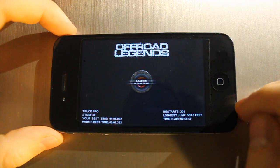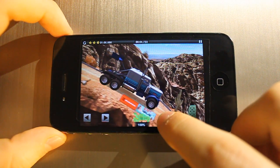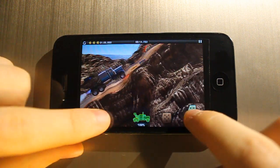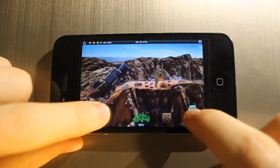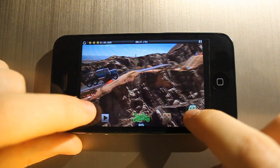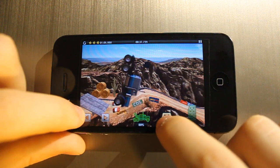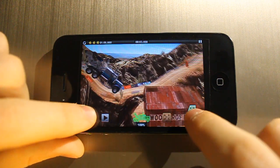Going over the controls: this is forward, this is backward, and there's a ghost of your previous run showing how you did. You can go backwards or stop, and tilt your car with these buttons. You can also pick up nitro boosts during the race. There's a life bar at the bottom showing how your car is doing — if you flip on your back or drive into lava, your car explodes.